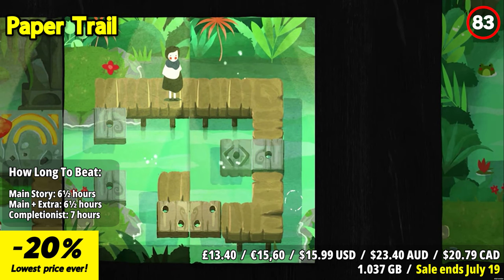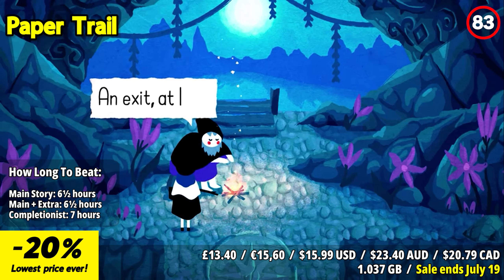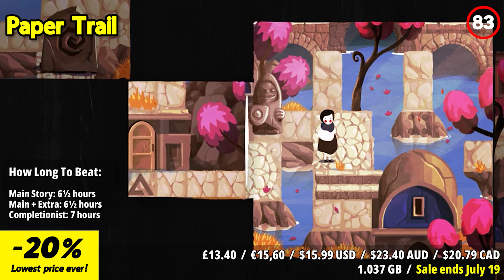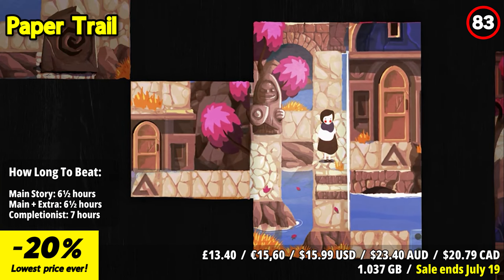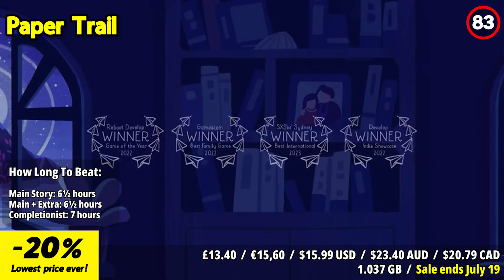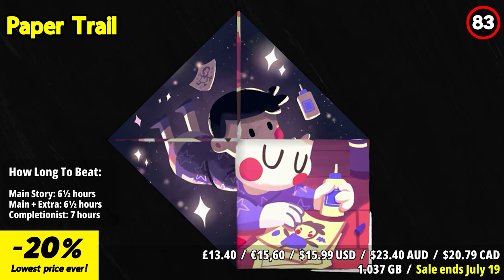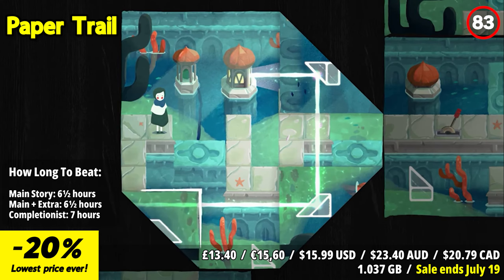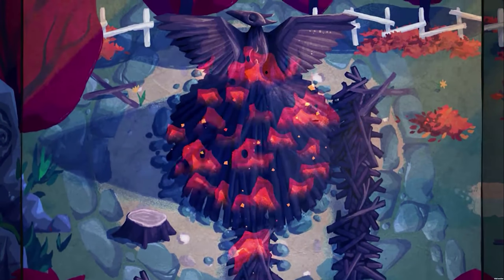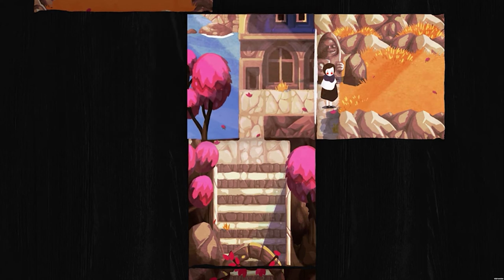Paper Trail is a top-down puzzle adventure about leaving home, set in a foldable paper world. You play as Paige, a budding academic leaving home for the first time to pursue her studies. On the journey, you learn to fold the world, merging two sides to solve puzzles, explore new areas, and uncover long-lost secrets. Folding starts simply but soon becomes quite challenging — altering the fabric of your world by contorting, spinning, rotating, and twisting to solve the puzzles of the paper trail.